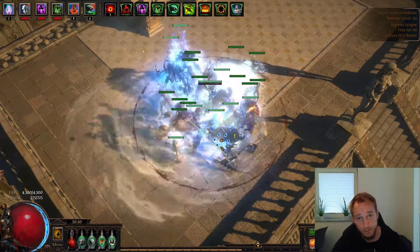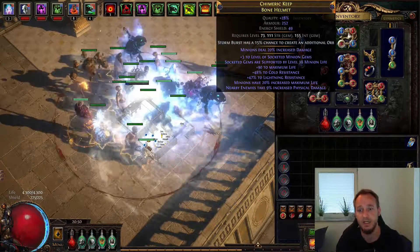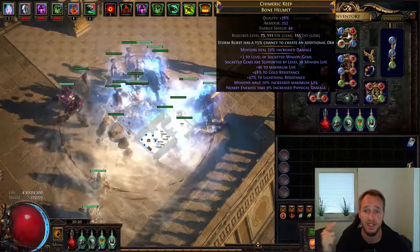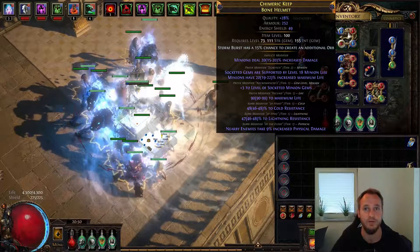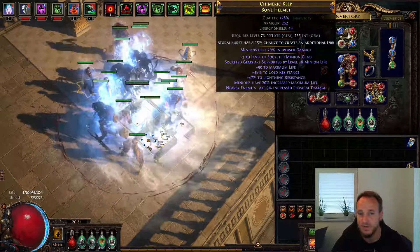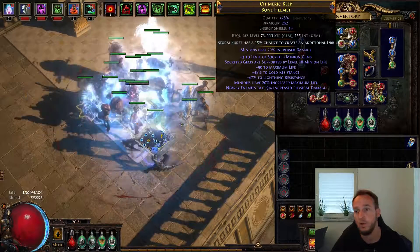Good evening everyone, it's me and I'm back with another video. The helmet is done — I have slammed a tier 1 life to it using harvest craft, I have removed the physical damage to spells using harvest craft, and I added the nearby enemies take increased physical damage using harvest craft. It needs some divine orbs for sure and there's still no good enchantment on it, but I just want to show you how I actually crafted this one and what I did afterwards.